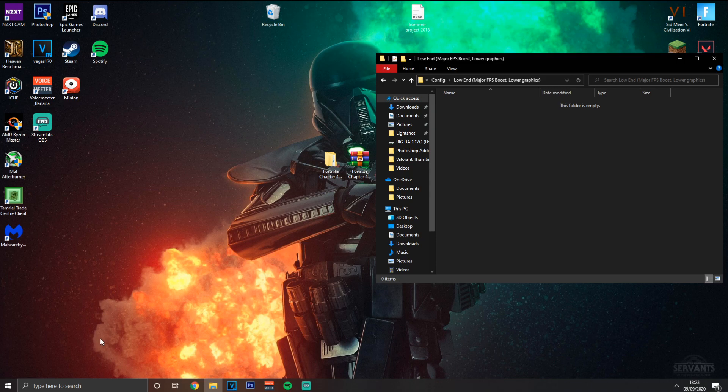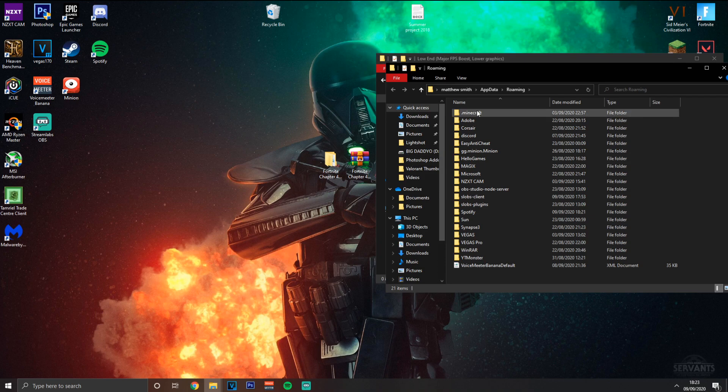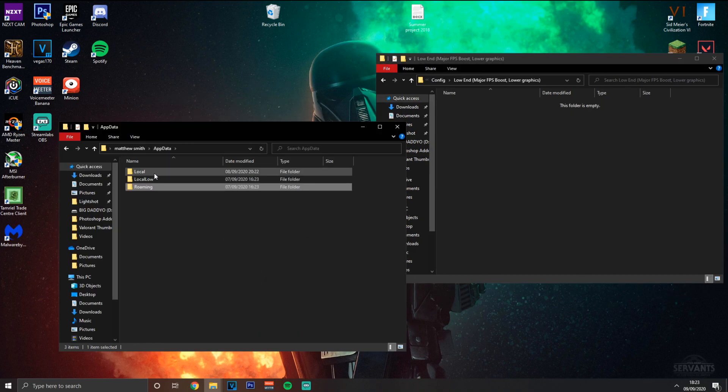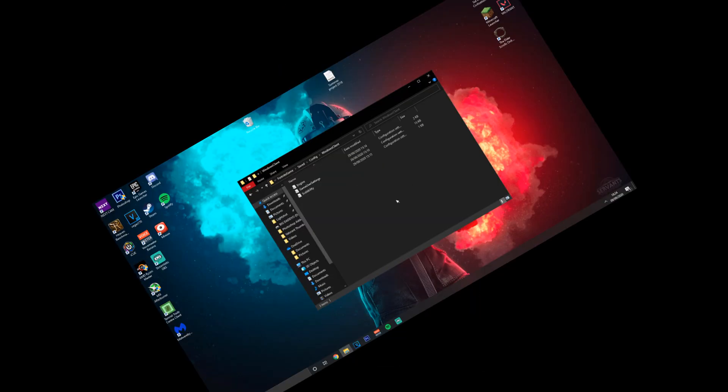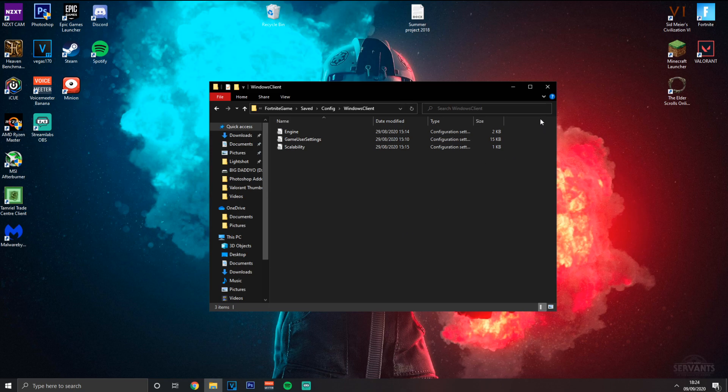Hit Windows key + R, type '%appdata%', then navigate back to 'Local', go down to 'Fortnite', then 'Saved', 'Config', 'WindowsClient'. There are three files in there - select them all and replace them with the files from the folder pack, clicking 'Replace files in destination' if prompted. This is going to optimize Fortnite and give you the best possible settings for FPS without changing personal settings like your sensitivity.